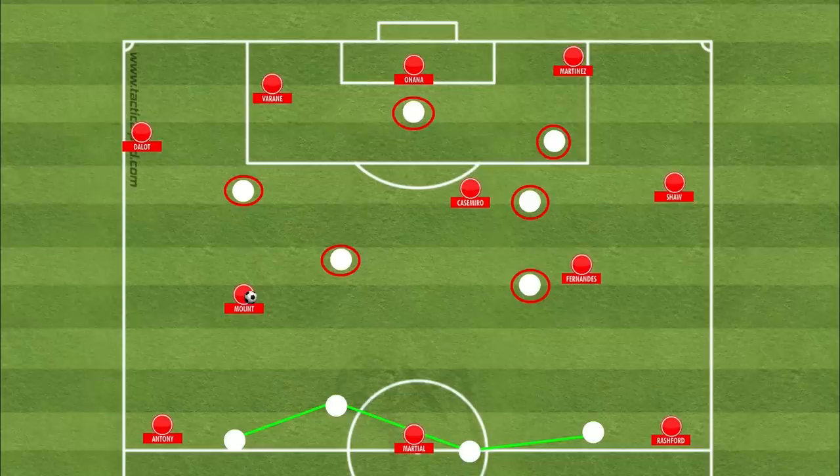But with Onana's passing ability, if the opposition do look to push up and cut off all the short passing options, the Cameroonian can just clip a pass over the pressing lines into Mount or Fernandes in those kinds of spaces behind the opposition's midfield. And just like that with one pass, Onana has taken six opposition players out of the game, and now the back line has to engage Mount as he carries the ball forward into the opposition's half.